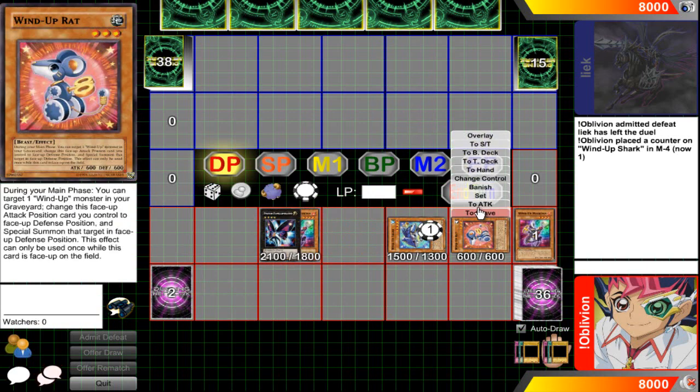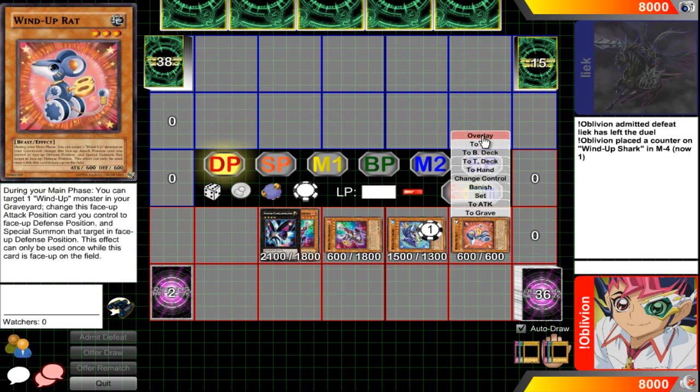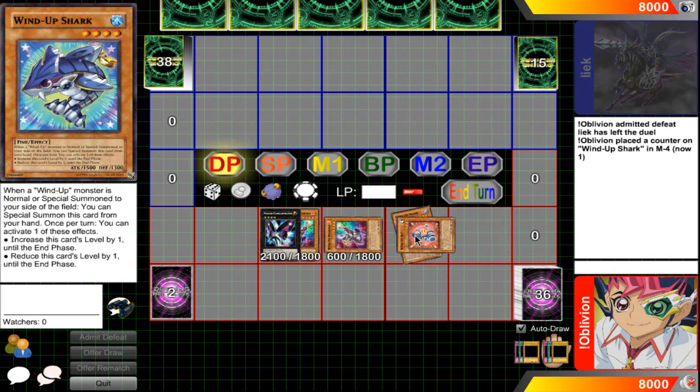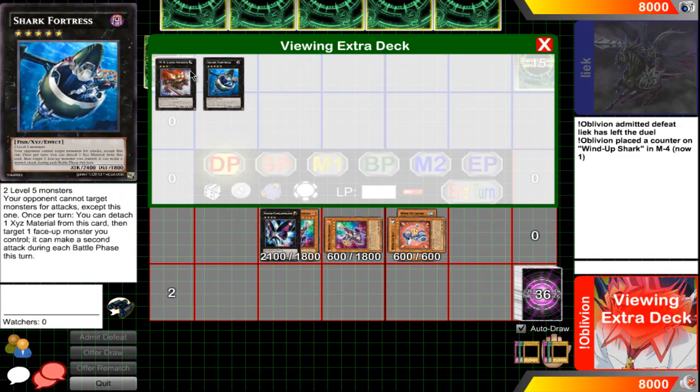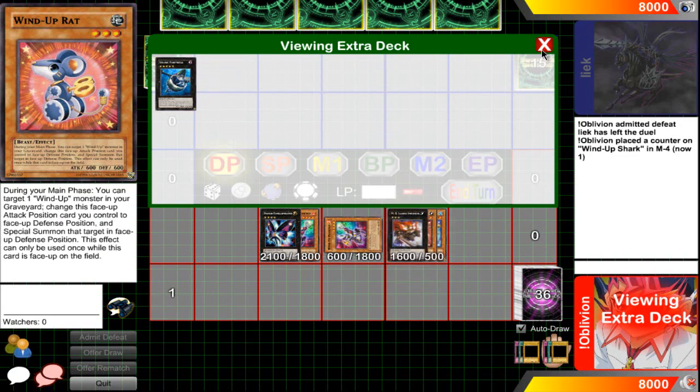Remember, Shark is a level three. You use Photon Papilloperative's effect to switch Wind-Up Rat to attack position, which triggers Rat's effect — you detach and special summon Wind-Up Magician from the graveyard. Then, since Wind-Up Shark is a level three, you xyz Wind-Up Rat and Wind-Up Shark into MX-Saber Invoker.